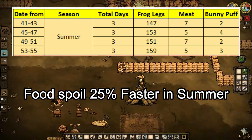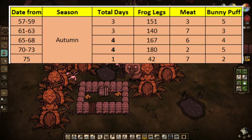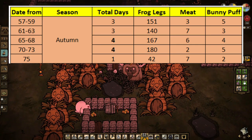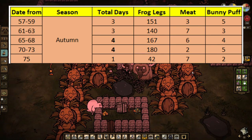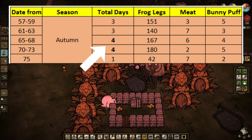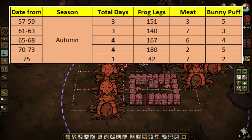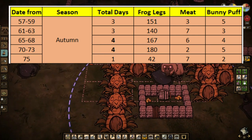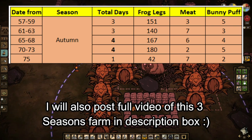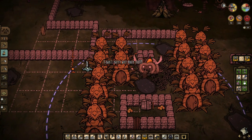Watch out for the antlion's tremors by the way. In autumn, it's the most wonderful time of the year. The frog leg production result is similar to spring. However, we can harvest every 4 days because frog legs can last for 6 days peacefully, unlike in spring or summer. In early autumn there will usually be rain — if it's raining, harvest every 3 days. By mid-autumn, we can harvest every 4 days since there is usually no rain.